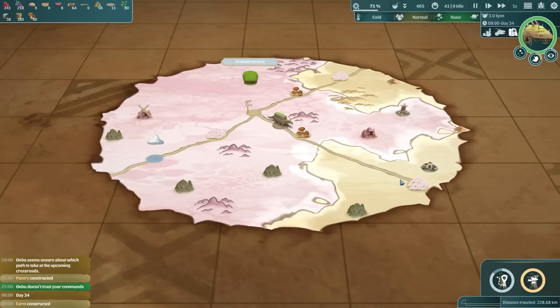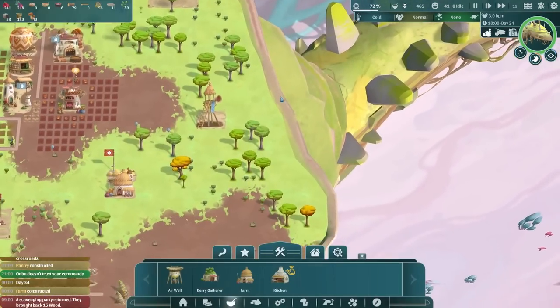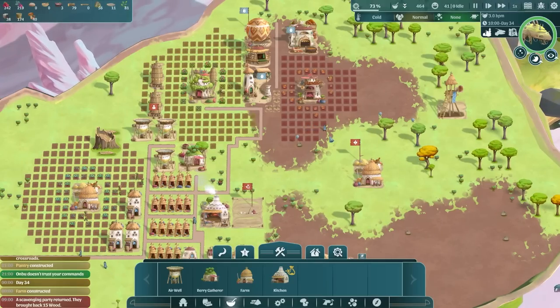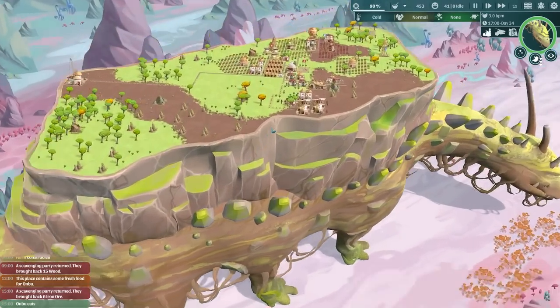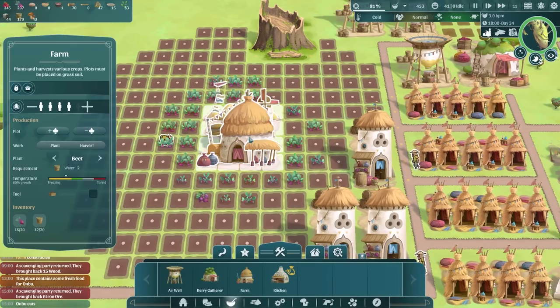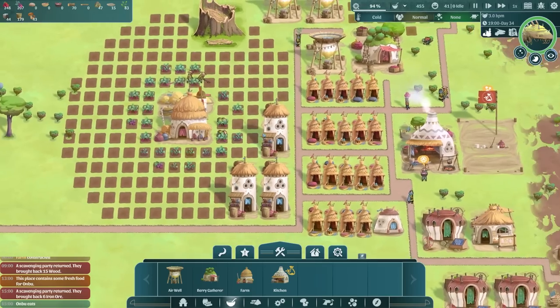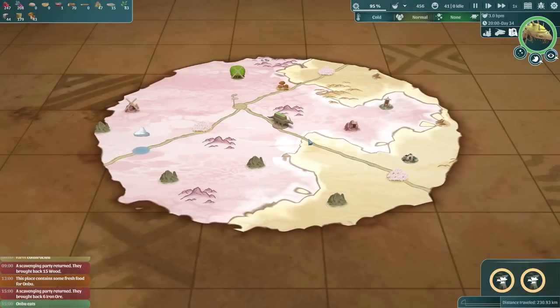We are heading into the desert biome, so we need to make sure we're covered for water and food - it's going to get pretty tricky. I'm hoping once we head into this desert we should have enough water to survive. We've got 186, but it might be worth swapping these beets with cactuses. I've done that, so once the beets are harvested they should swap to cactuses and then we should be fine in the new biome.